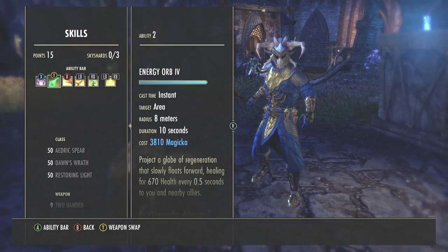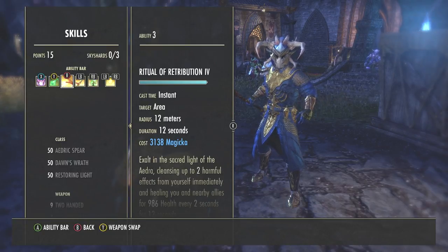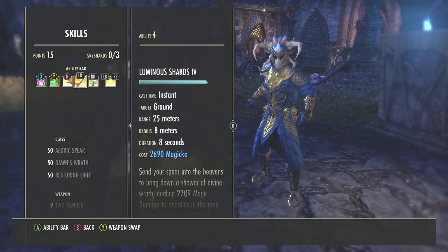I also use Energy Orb — a big gold orb morphed from Necrotic Orb. Allies can walk up to it and synergize to get instant heals of around 5,500 health over 2 seconds, and I can cast as many as I want. Ritual of Retribution is a large area-of-effect heal I use all the time — allies standing inside it gain health and stamina, while enemies standing inside take damage. It's very good to have out.